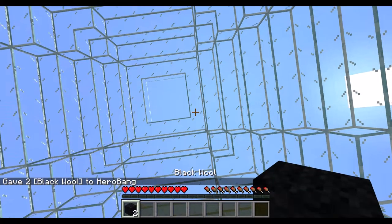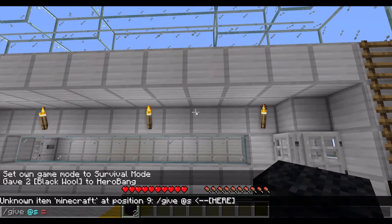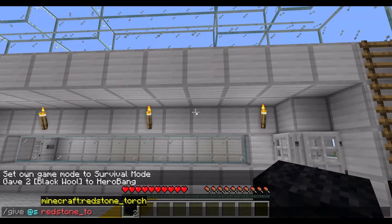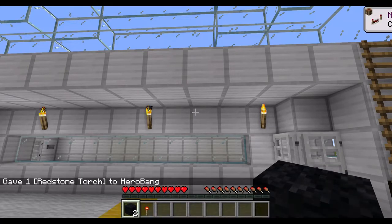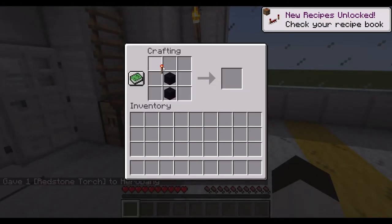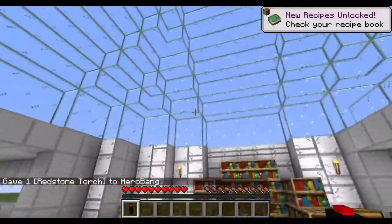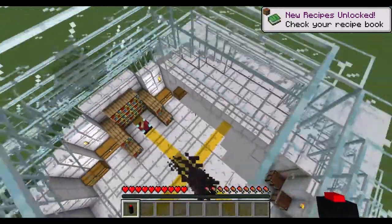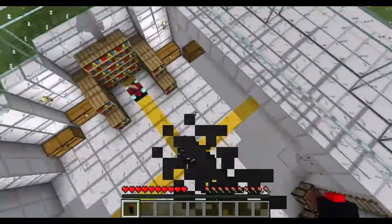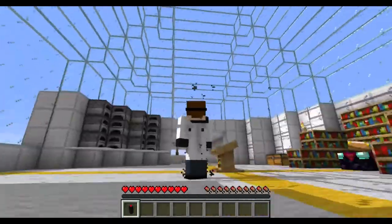There we go. Now let's give ourselves a redstone torch. That's all we need to make the ignition button — there it is, the jetpack button! Whoa, we're already flying — that is awesome!